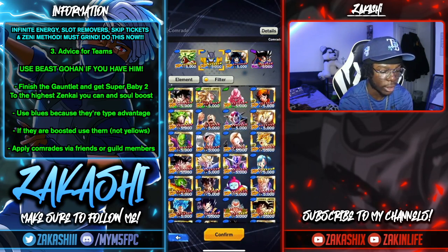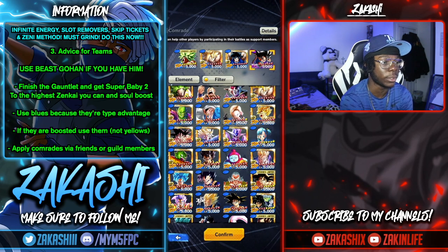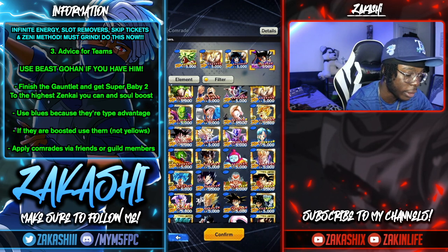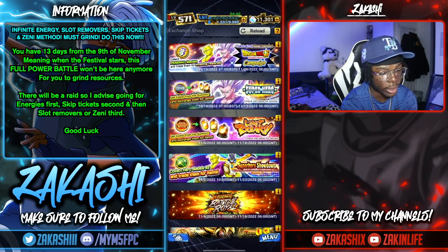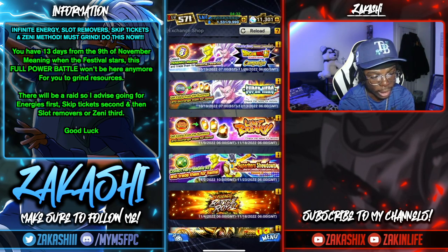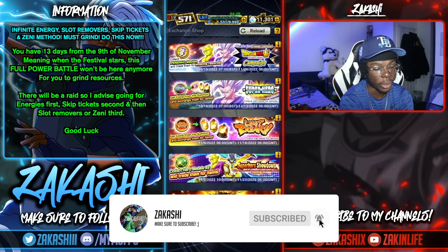That's everything for the infinite resources — as long as you're playing every run I'll show gameplay at the end. To close out: in the exchange shop you can see the timer on the Penenco medals. The shop disappears on the 28th — that's the 28th in UK date format. After that the exchange shop won't be available anymore.